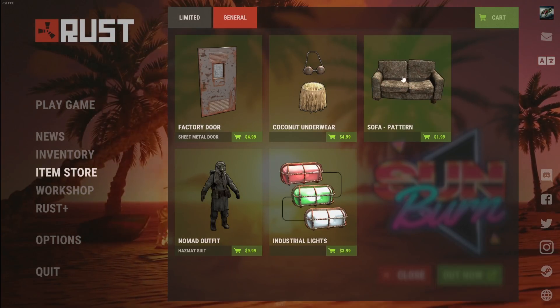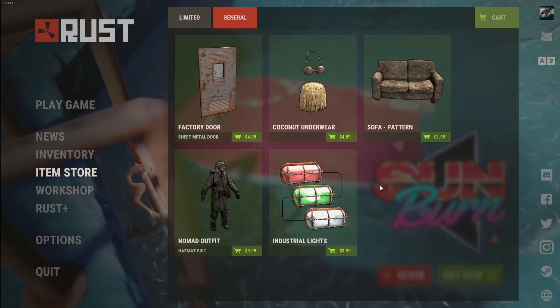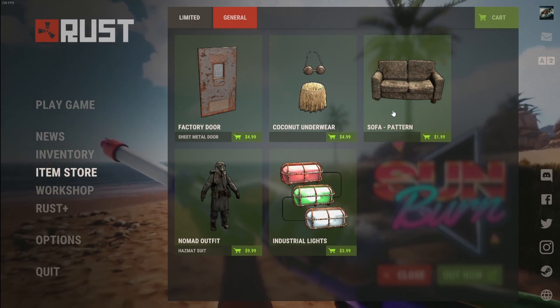Those will still be here, but the general store will be having any of the current items they decide they want to sell. So there's the factory door here, which is a sheet metal door skin. We've also got coconut underwear and a sofa.